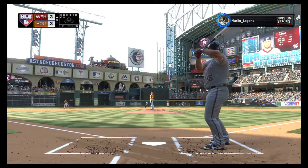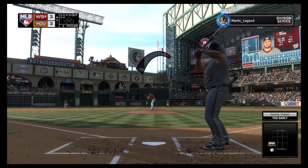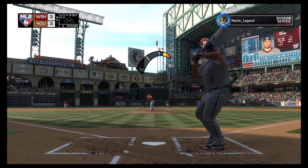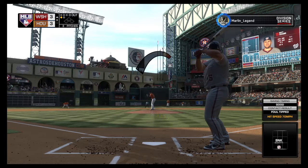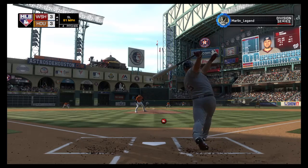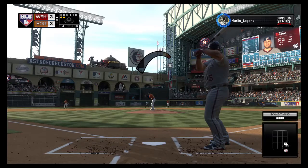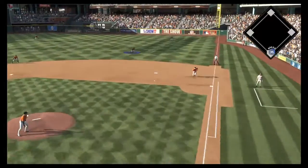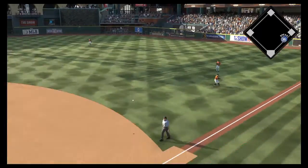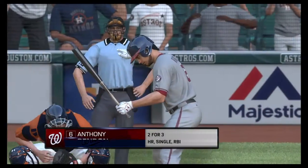Action in the bullpen as their closer starts to get loose out there. He comes set — here's the nothing and nothing pitch, and he'll just get a piece here as this is chopped foul at home plate. Swing and a miss as he falls behind nothing and two. Here comes the nothing and two pitch — swing and a soft liner, and a spin throw gets him at first. A fine play there for the first out.